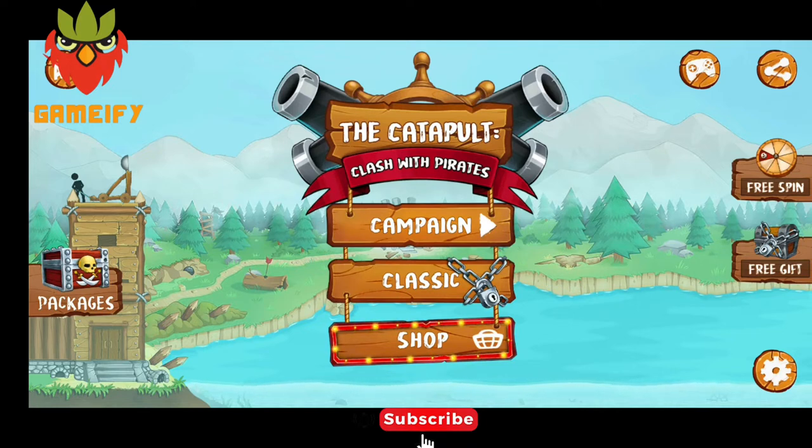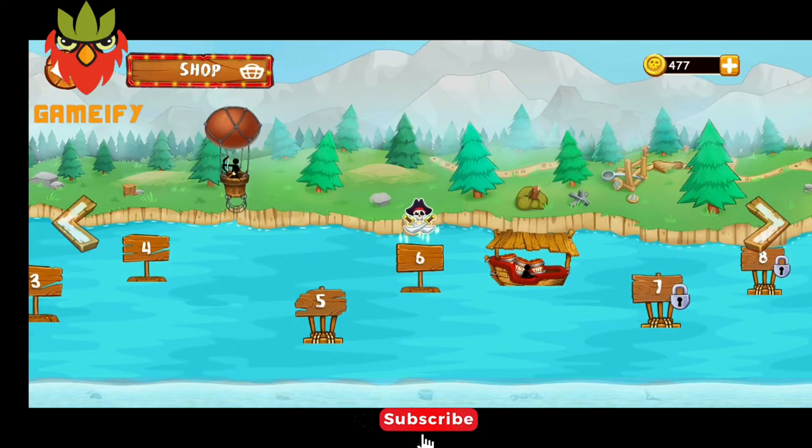From the champion level, if you want to play in the classic level you have to complete the champion level first. From your left side there is a fort — you have to protect the fort from the pirates. That is the main theme of this game.